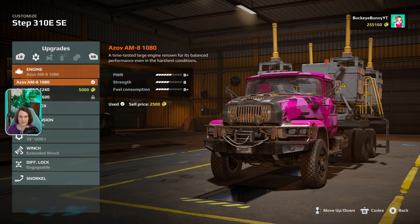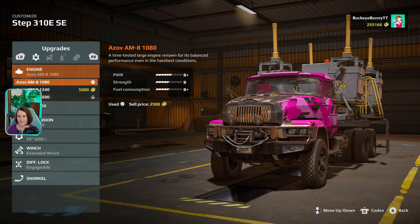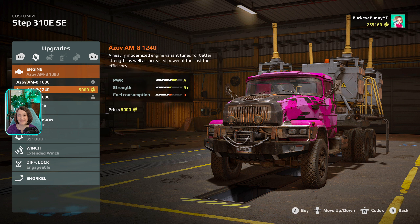We have enough money. Do we want to upgrade the engine? This one is B+, B, B+; this one is A, B+, B. So it's going to cost us some more fuel, but it will have more power. We're going to do it — we're going to upgrade the engine. Bam, we did it.